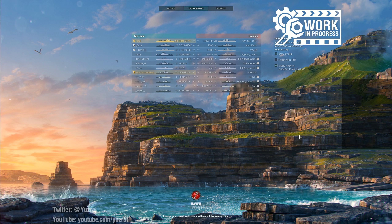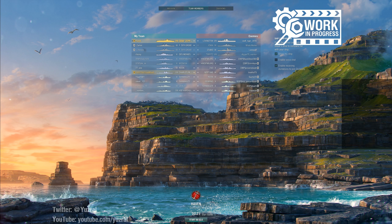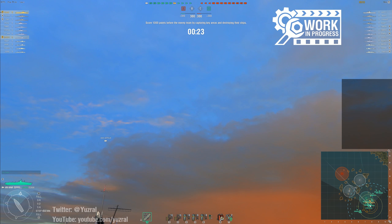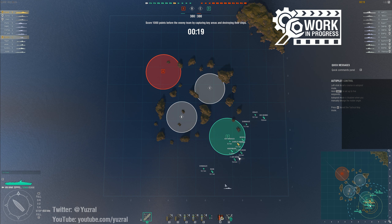Perfect start for the matchmaking. Well, it could be worse. If that Lexington is an air supremacy build I'm in for some fun times, but his aircraft rating is only just lower than mine. So there's a very good chance he's strike or balanced, in which case I might have myself some fun. Unfortunately, there are only three battleships to bully — at least one of them is German. Well, I can live with that.